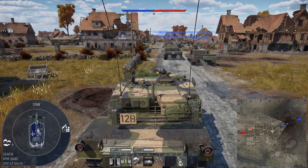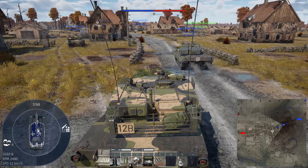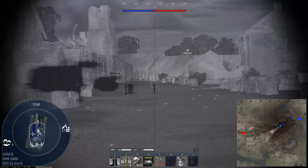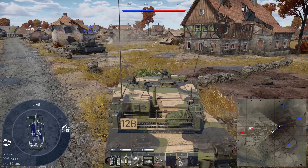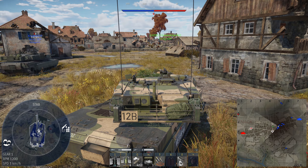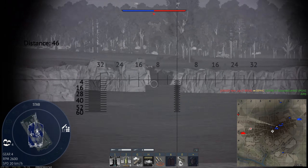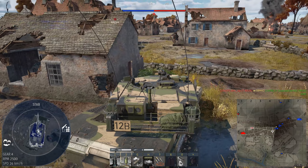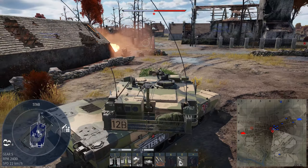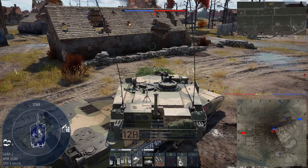Mobility-wise it is quite slow — the Leopards and Merkavas can go faster than you. I'm trying to go where this M1A2 SEP is because that's a really good spot for killing people over here. My teammate is there so most likely no one will come that way. He is dead — so sad. City maps scare me a lot at top tier because the tank can be anywhere.